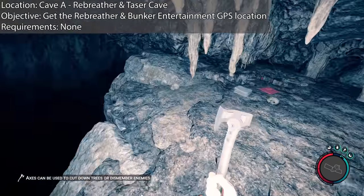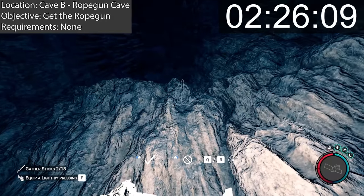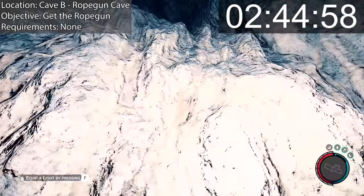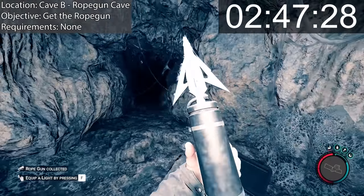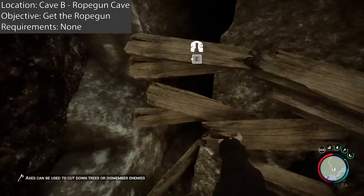Once you get the rebreather, the next step is to go and get the rope gun. The rope gun is located here on the map — it's in a cave. There is a way to cheese it, but they'll probably remove it soon if not already with this latest update. The rope gun cave doesn't require the rebreather, hence why you can do this one first if you want.